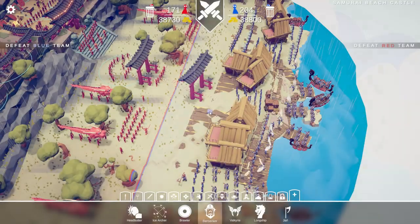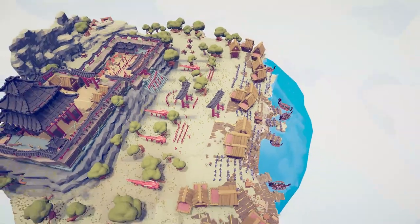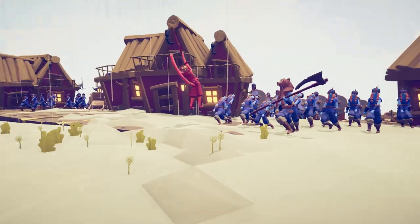For posterity's sake, here are the numbers. There are 204 Vikings that cost $38,800. There are 171 defending Japanese that cost $38,730. Let's go ahead and get right on into it — the Vikings are being led by the Jarl himself, and the Monkey King is leading the feudal Japanese.